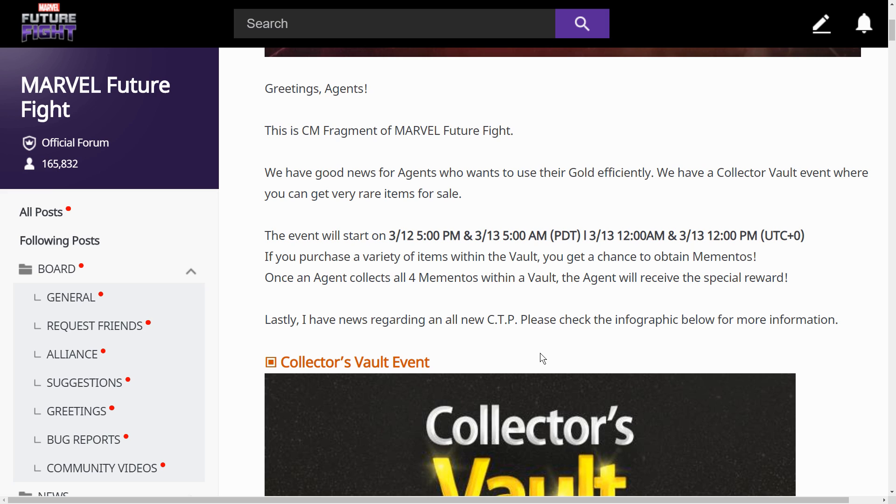PDT, or March 13 12 a.m. and March 13 12 p.m. UTC+0. If you purchase a variety of items within the vault, you get a chance to obtain mementos. Until an agent collects all four mementos within a vault, the agent will receive special rewards.